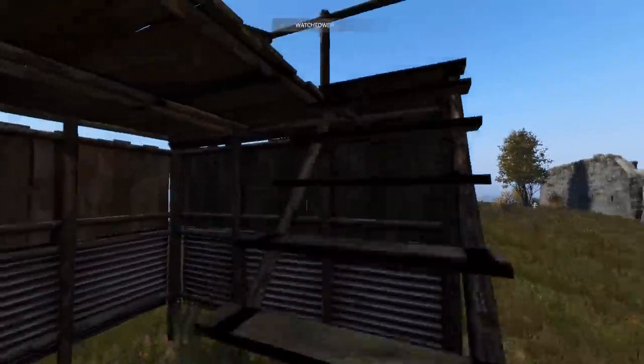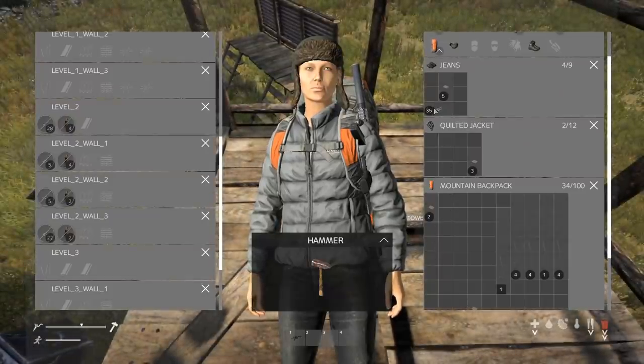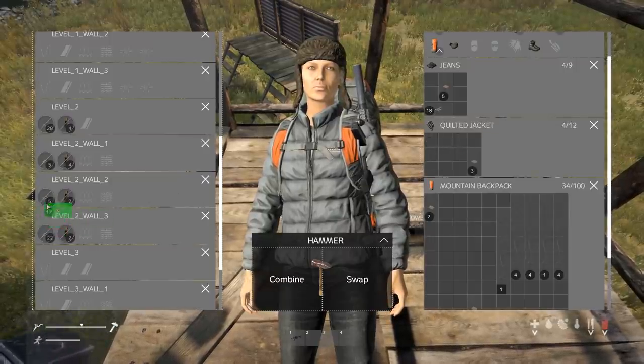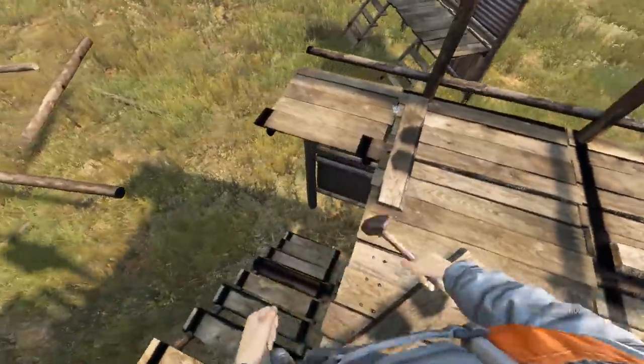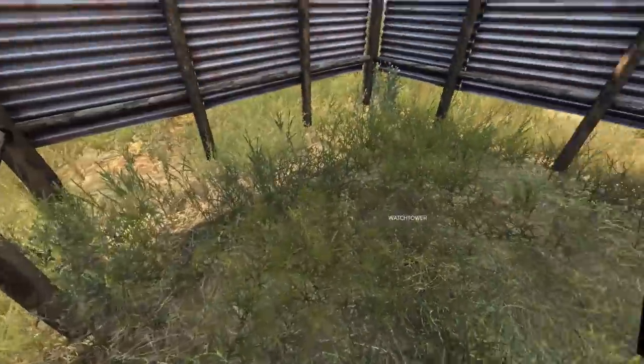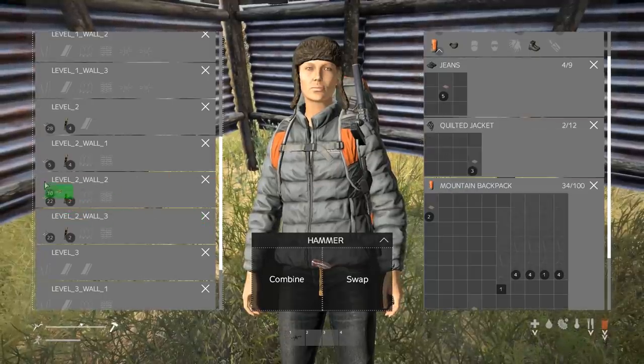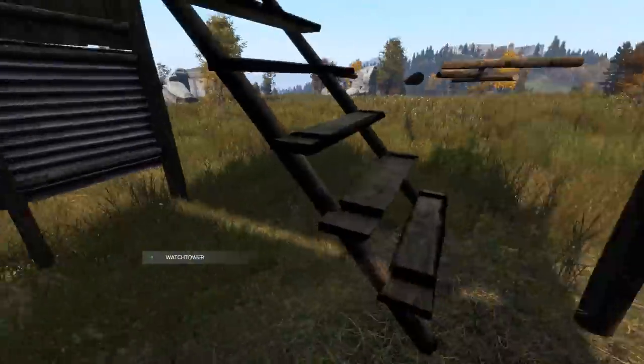At the moment, the foundation or bottom layer of each structure I laid down could not seat properly in the terrain — it kind of floated a little bit above, so the ladder was kind of hard to get onto, especially on the watchtower. I'm sure this will be fixed in the future so structures sit snug onto the terrain and are easy to access.